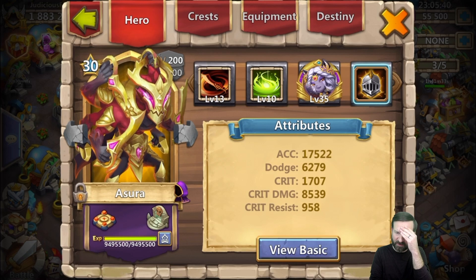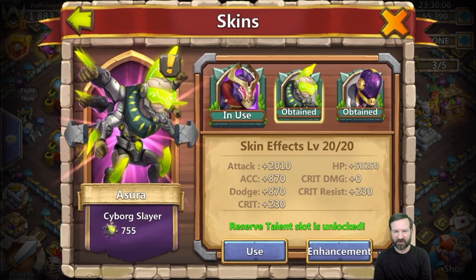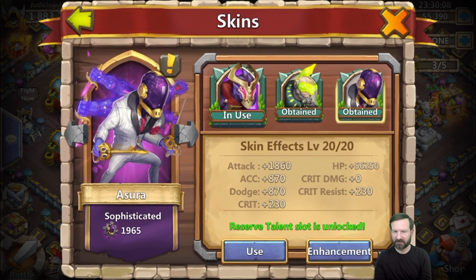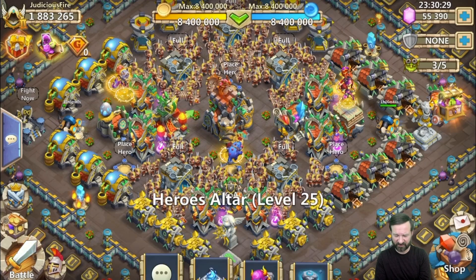Look at that crit damage — it's at the nuclear level. Level 20 on the Cyborg Slayer skin, level 20 on the Sophisticated skin. Those all add up to a max skin total of almost 4,000 base attack added, a huge accuracy boost, and a huge dodge boost. 100,000 additional health. The attack, accuracy, and dodge boosts from the skins are very, very helpful.